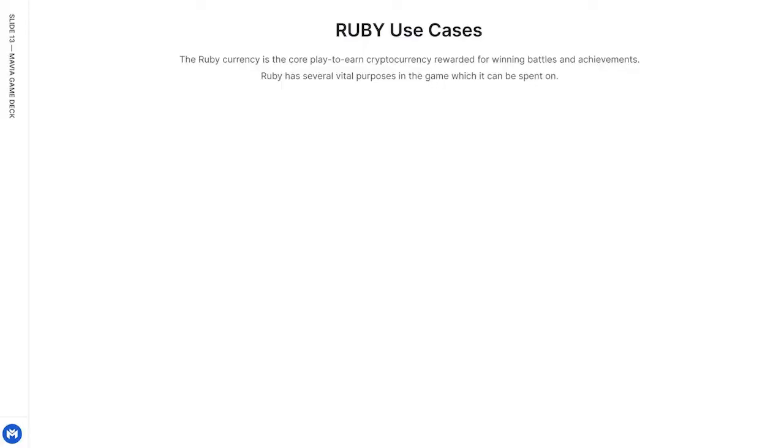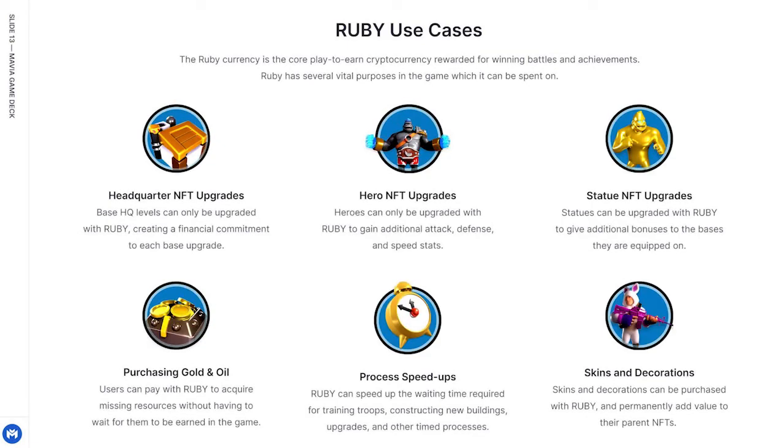What can we spend all this Ruby on? Ruby is the core play-to-earn cryptocurrency rewarded for winning battles and achievements. Ruby has several vital purposes in the game: base HQ, heroes, and statues can only be upgraded using Ruby.